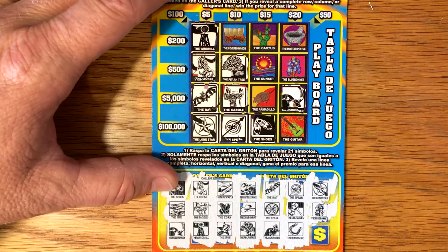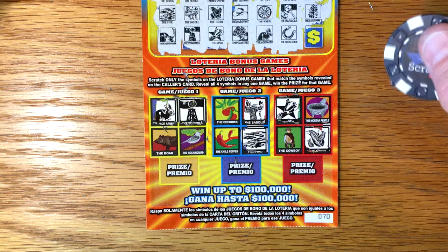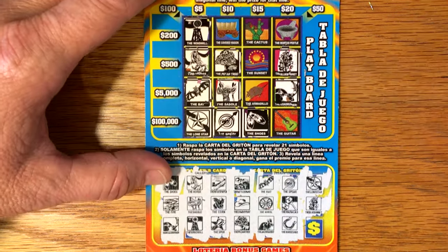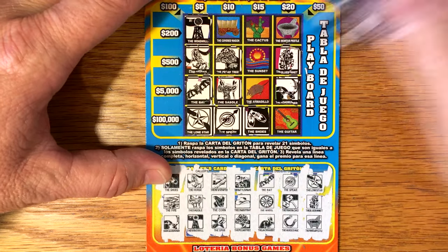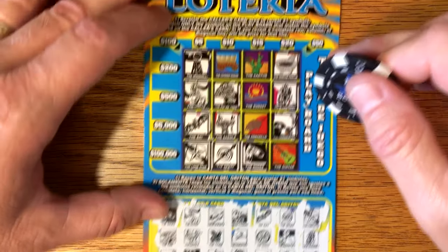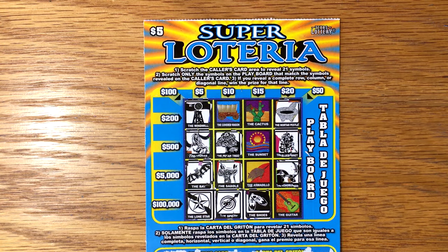The blue bonnets — right here. That won't do anything. Nothing down in the bonus. I don't think there's any more possibility. The only thing that would be better is if we can get a covered wagon right there, but we got the mortar and pestle, and that doesn't do anything there. We do have it down here. I think that is all we have. So we do have a $5 break-even. I hope you enjoyed that ticket — y'all have a great rest of your Sunday, and we'll talk to you later.